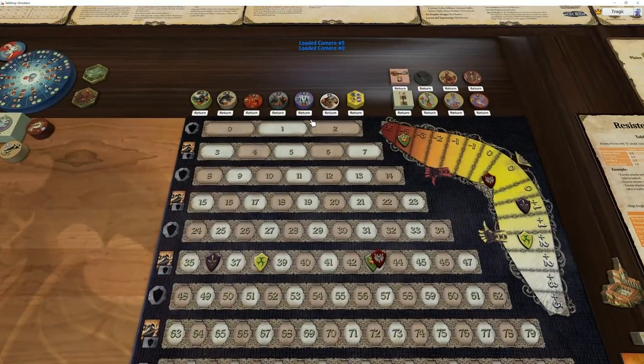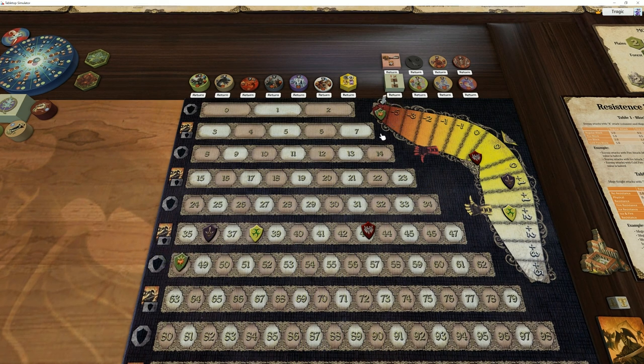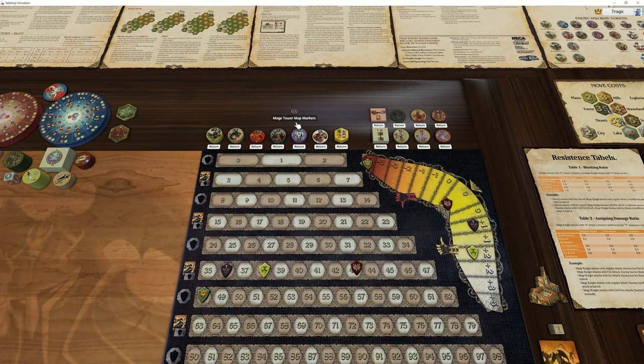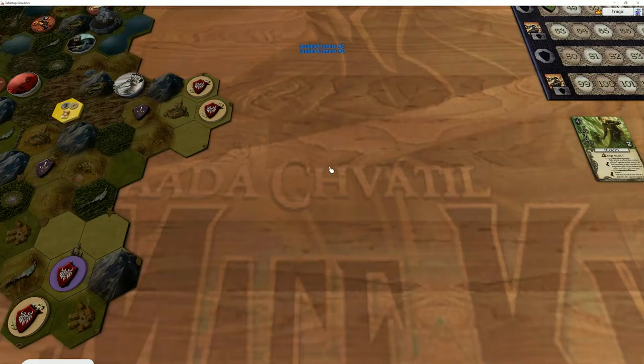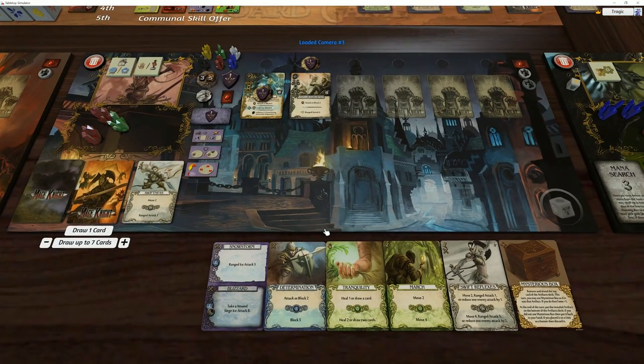That's plus five — one, two, three, four, five. Look at this — I very rarely see a guy get that low, that's pretty horrible. He's flipped over here and now has four armor which is pretty awesome, and he's used so much of his resources.